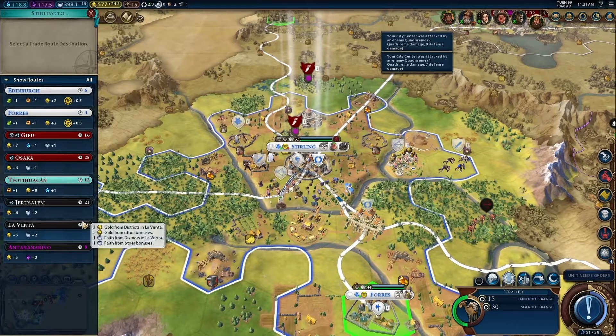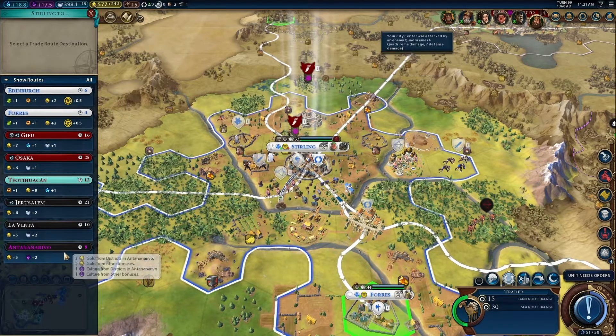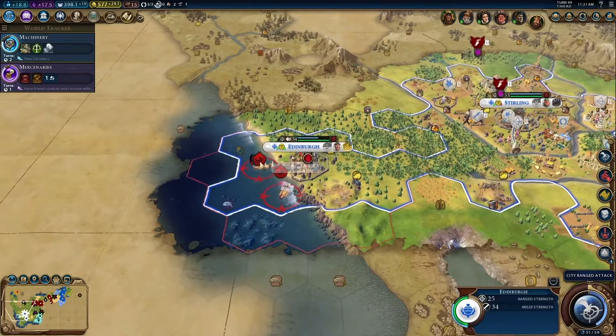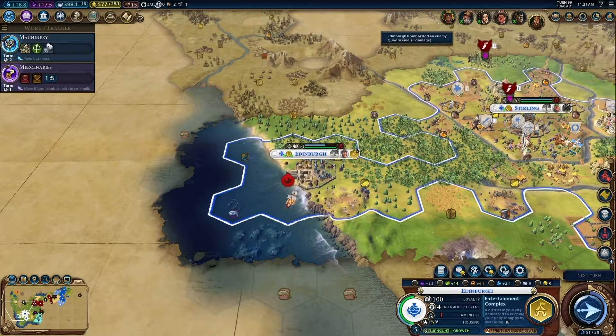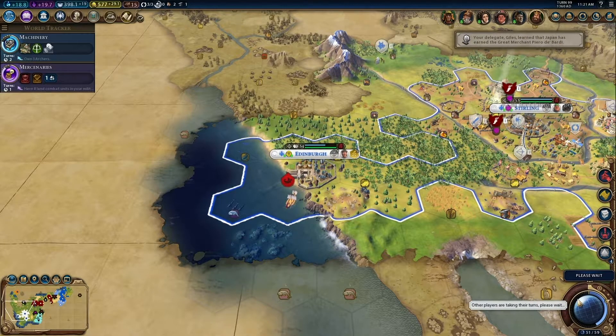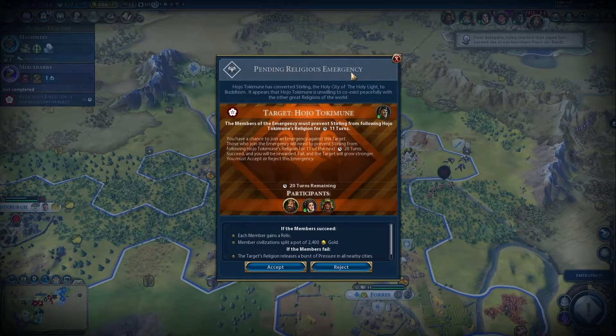So that's our third trader — trade with that city-state. You guys are gonna fortify, and you guys are gonna destroy that boat. The members of the emergency must prevent Sterling from following Hojo Tokimune's religion for 11 turns. The holy city of the Holy Light to Buddhism. So this is what you call an emergency. There are military emergencies and religious emergencies. In Gathering Storm, there are natural disaster emergencies.